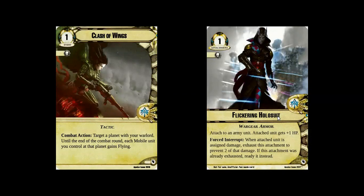For the Eldar, there were two cards that stood out. First was Clash of Wings — again, really simple effect, but really potent. Every mobile unit at this planet (and it has to be a planet with your warlord) gains flying. So suddenly, things like a Vashir Trailblazer, Baharoth Hawks, Baharoth himself, Soaring Falcons — all these sorts of units suddenly become a lot hardier. It's a really solid, simple but good effect — basically saying you're going to have to fight harder for this planet than you might have expected.